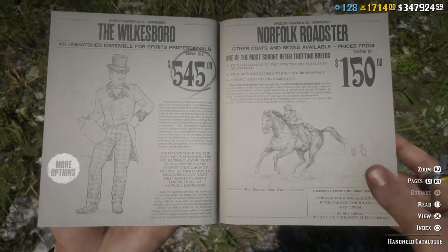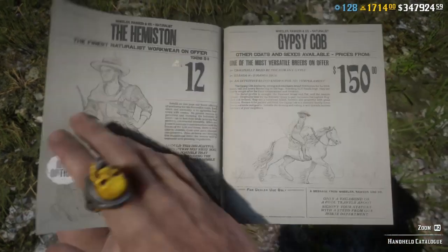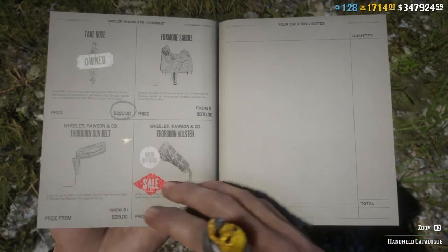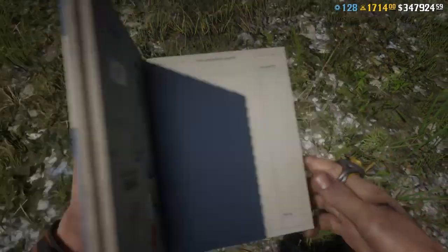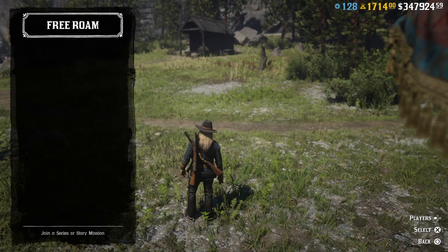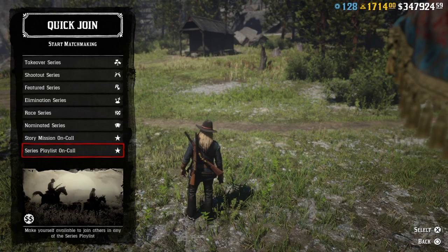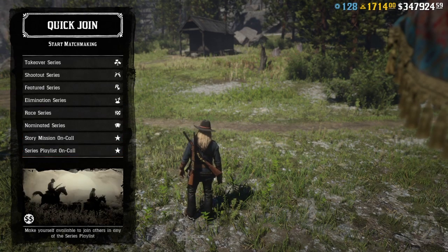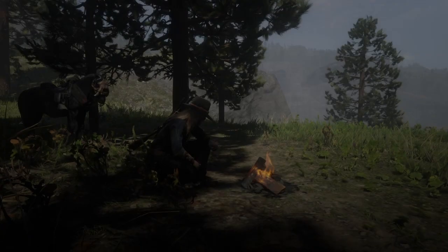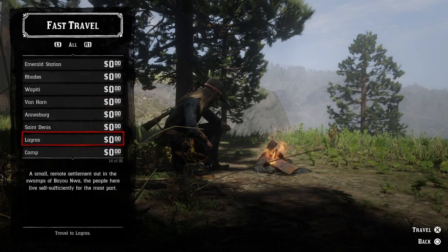The only thing that's really looking good — they're still doing this — go to Quick Join, Feature Series: two times XP, same as last week, double money on story missions, and double money on Series Playlist. It might have changed, I'm not sure since I'm logged out. We also got free fast travel this week, which is kind of good.